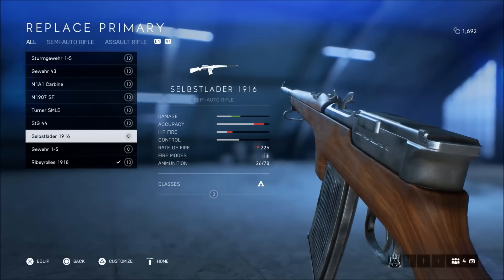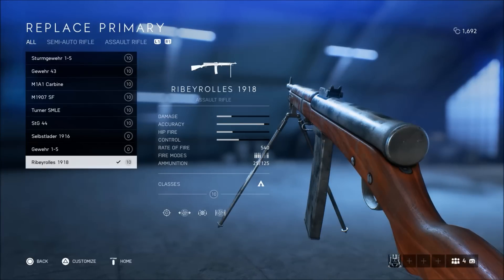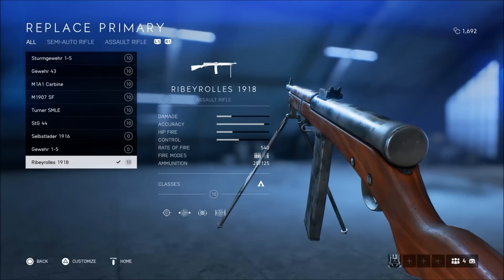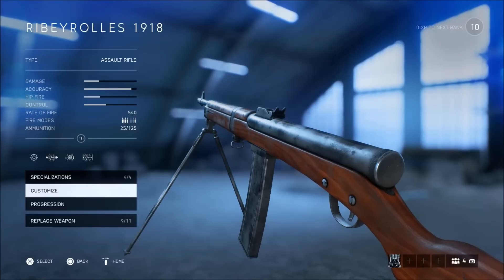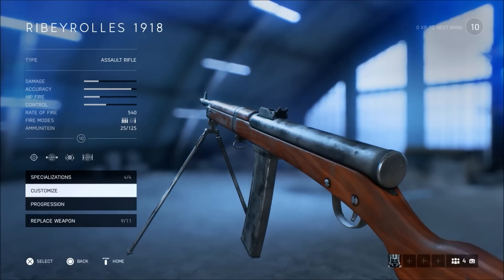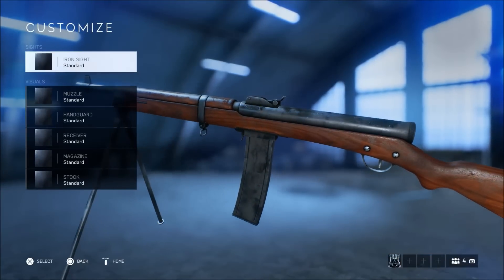For this video, you guys can see that it is the Ribby Rolls fully automatic assault rifle that they recently added — I think yesterday — and I've already completed level 10, maxed out full specializations and full gold camo. So let's hop into the customizations.